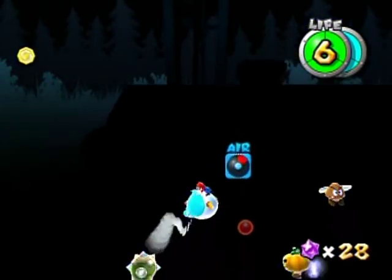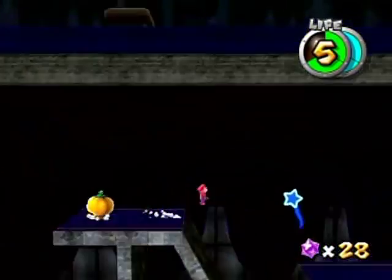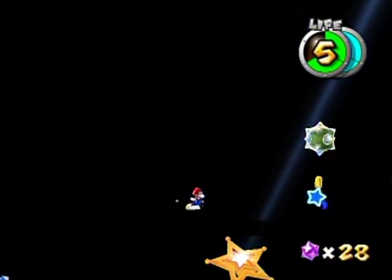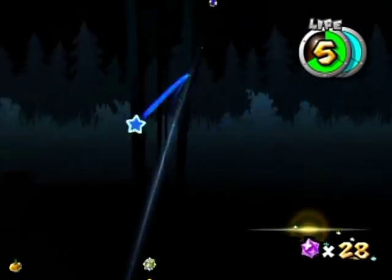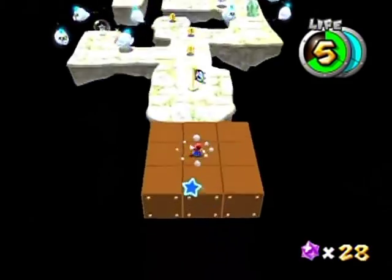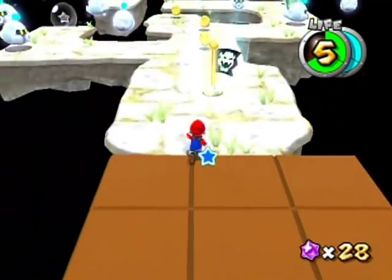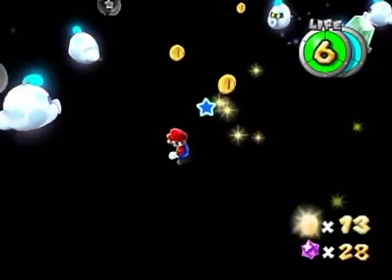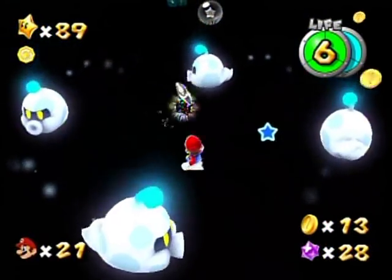Because this one is the one that contains the comet medal. There we go. You can slide down - actually, maybe I should just do this. Let's go over here and spin! Yeah! You can see the little gap I had to jump through there. It's kind of weird that these blocks here do not go black with the rest of the galaxy. Don't really know how that works, but that's just how it works.